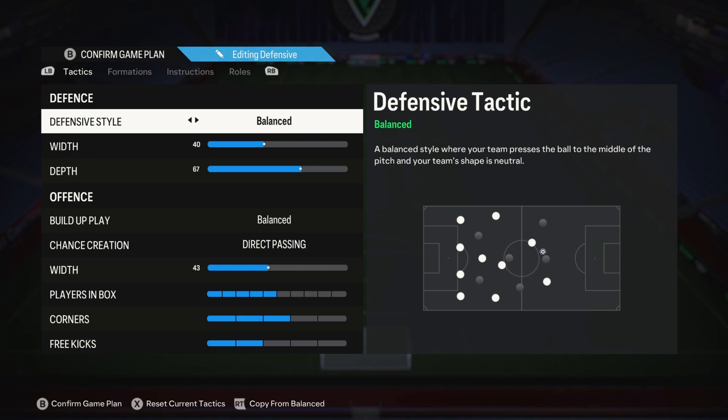Build-up play balanced and direct passing - I just can't move away from that at the moment, and it's because of the update. It has driven us into this, which is frustrating because I love forward runs, possession, fast and slow build-up, and mixing it up with multiple formations. I'm working on some tactics in the background to try to free up those options.